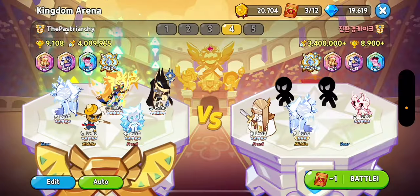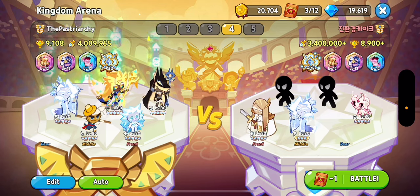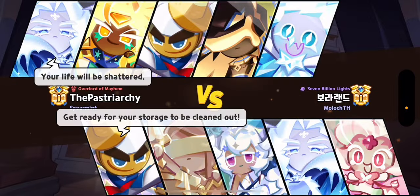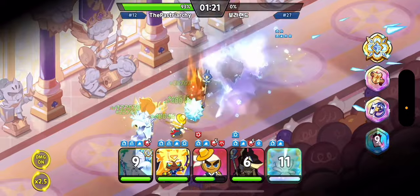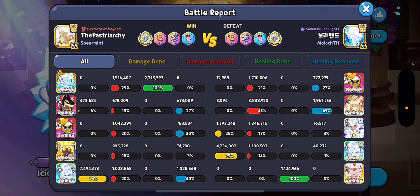A great example to target is 2-2-1 comps — two frontliners, two middleliners, and a backliner. You want to attack these comps with this comp. Here's an example right now. See how Frost Queen is able to cast? I one-shot. Frost Queen did most of the damage. Golden Cheese didn't do anything, nor did Rebel, and barely anything from Burnt Cheese.